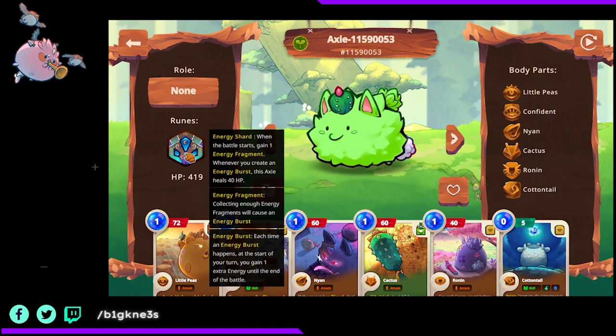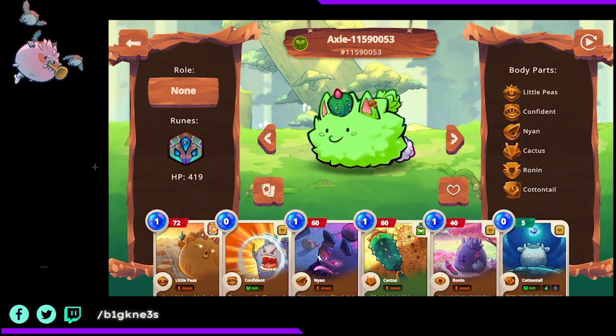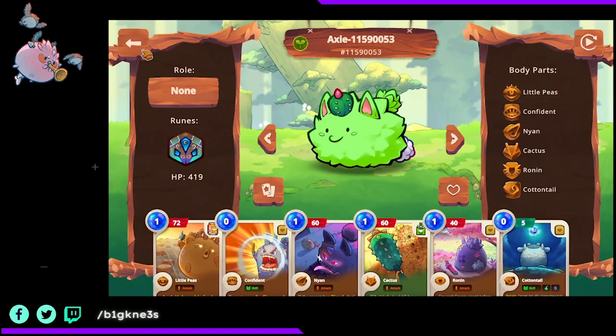For the second Axie, I'm using Energy Cards for burst damage. I usually use this because I get the energy fragment first, and if I go for round one I get to combo my Cotton Tail, then do an energy burst combo on round five or round six. I'm using this for a tanker build — Charm of Vitality and Beast Energy Drink M on Little Piece.